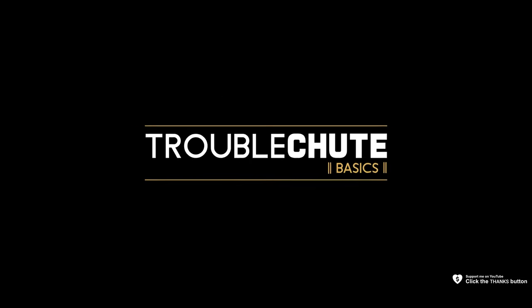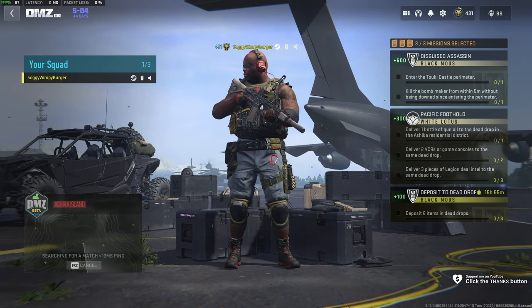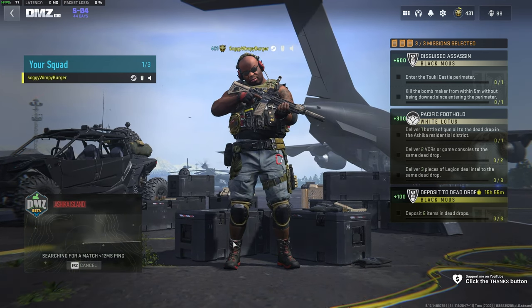Next up, Disguised Assassin for Black Mouse. The objective is to enter the Tsuki Castle perimeter and kill the bomb maker from within 5 meters without being downed since entering the perimeter.